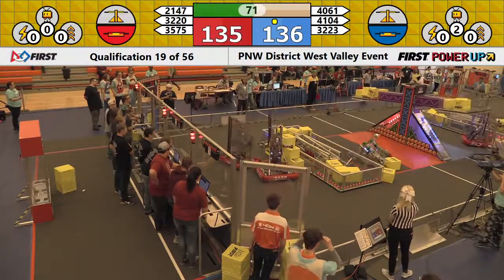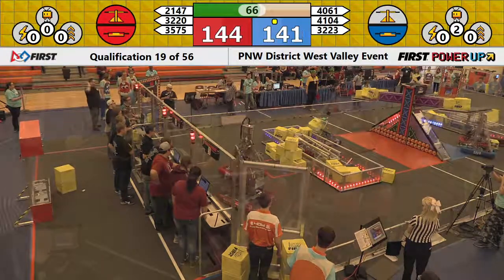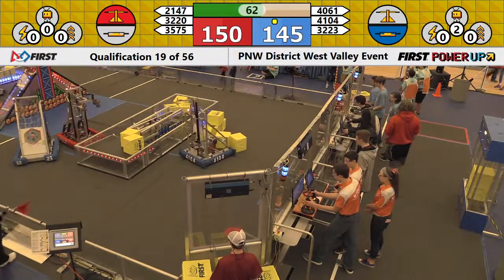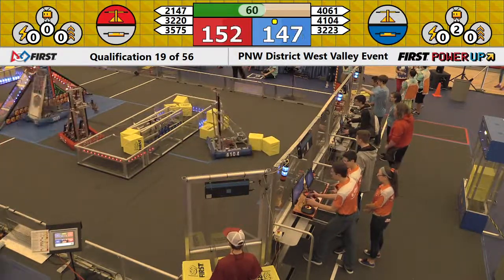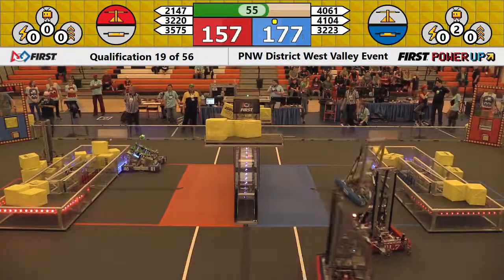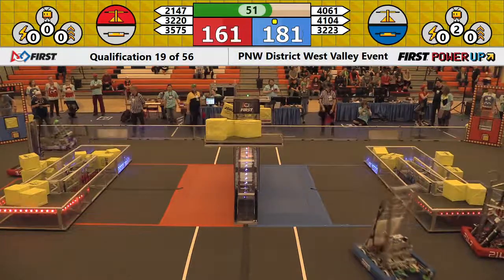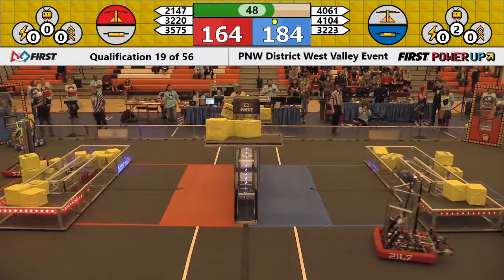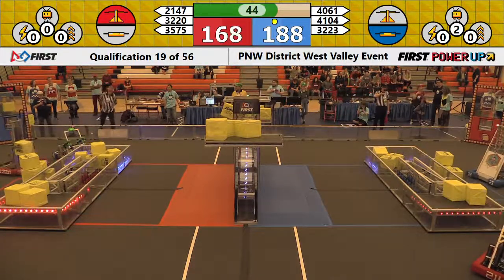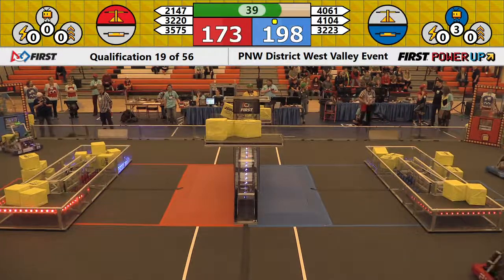Over on the Blue Alliance, looks like we've got some cubes going into the exchange. Trying to grab there is 41-04, the Blackhawks. And the Blue Alliance has taken the red switch. Red currently only controls the scale. The Blue Alliance controls both switches. They only get points for theirs, but they do control both.